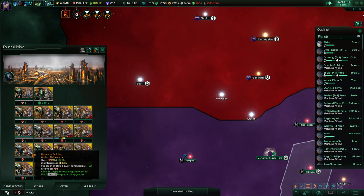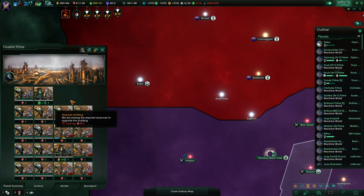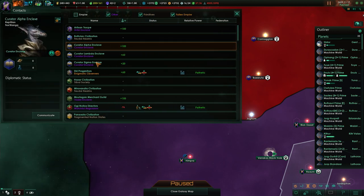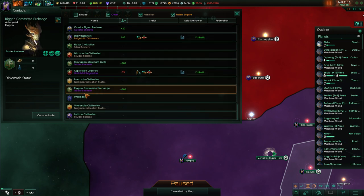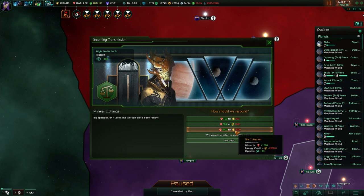That Dyson sphere is a lot of energy. Even if we don't use it for energy I can always exchange it for minerals or something else. Actually, I'm probably better off exchanging some of the energy we currently have for minerals.